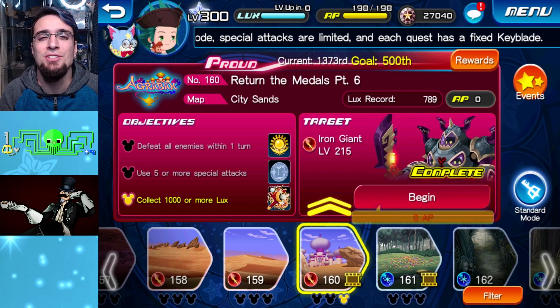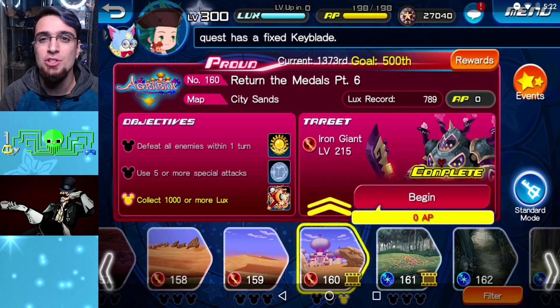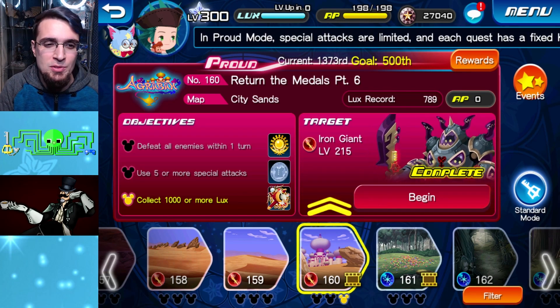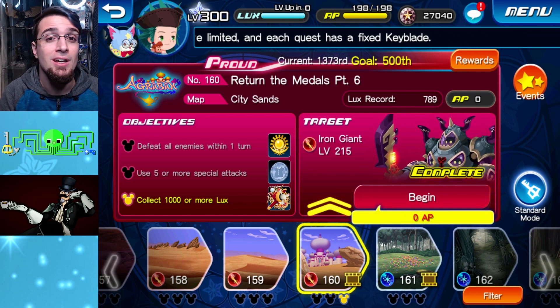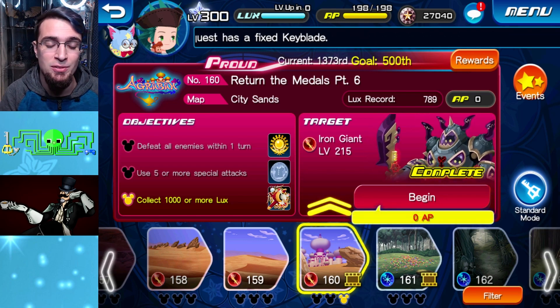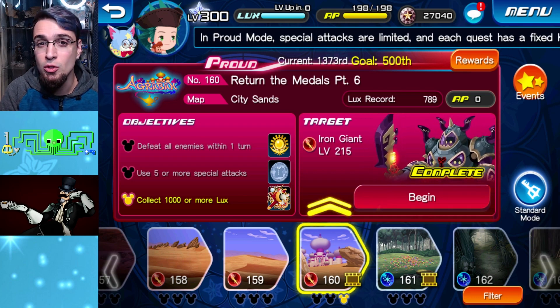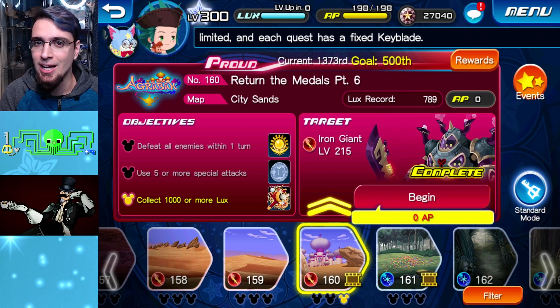Hey everyone, how's it going? Octopus here and welcome back to Union Cross. It is 5:22 AM — I haven't slept yet, had a long day at work. While I was at work during my breaks I played around with Quest 160. It's been requested so many times, and I kind of want to make this a starting point for helping new players and players right now try to pass Quest 160.